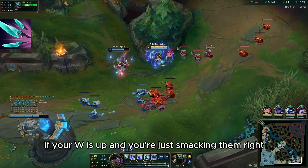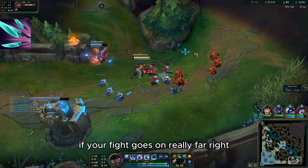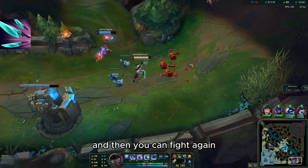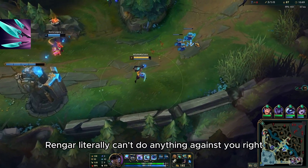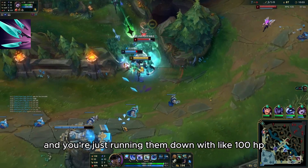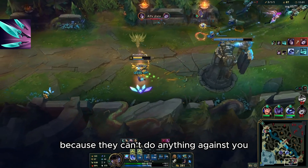For example, if your W is up and you're just smacking them, your W comes back again quickly. If a fight goes on long or you kite back, your W is only on like a 10-second cooldown and you can fight again. If you're against someone like Rengar or an ADC, they literally can't do anything against you — you're just running them down at 100 HP and they can't stop you.